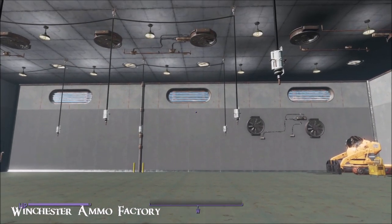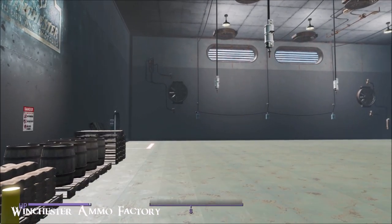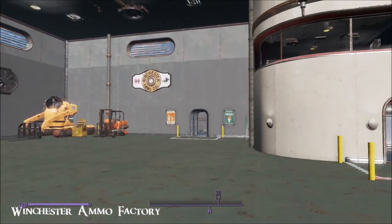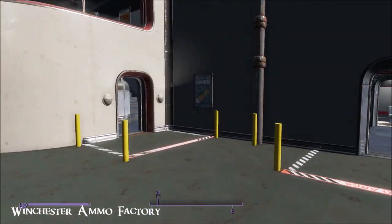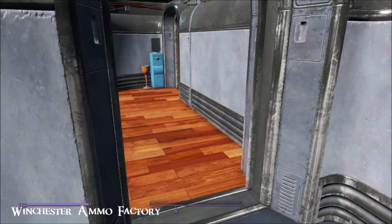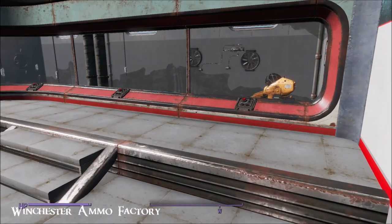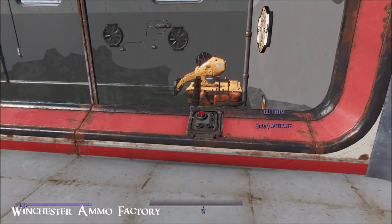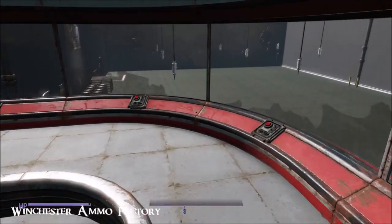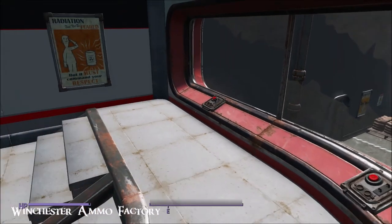And here's the massive factory floor — just look at that, all hooked up to those generators down there. What would you build? I'd be really interested to know what you would do with this. It's giant. And then just up here you've got what's like a control room with buttons — they don't actually do anything yet. But there's some materials down there, as you can see.